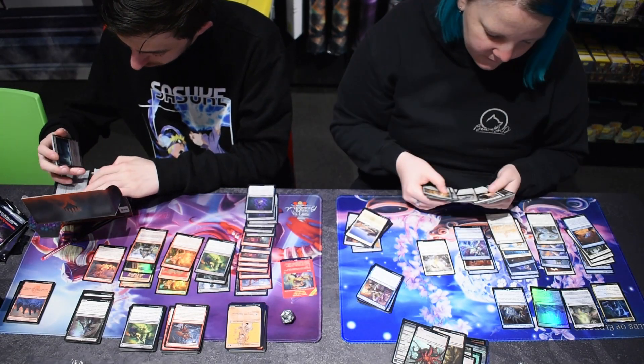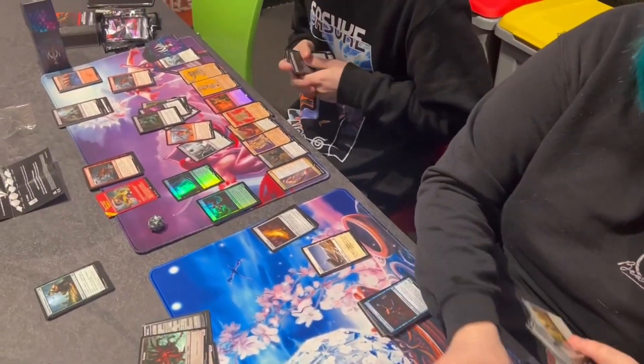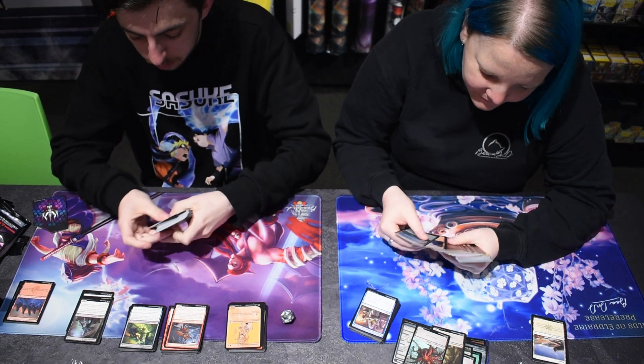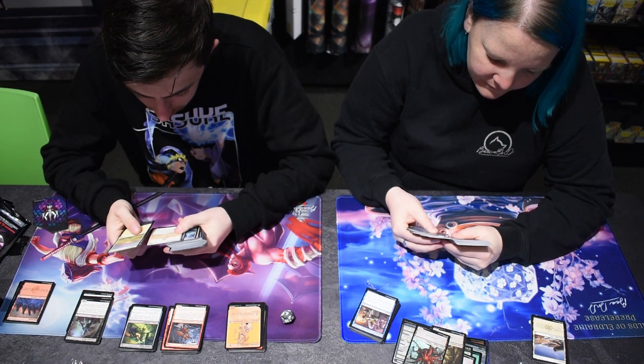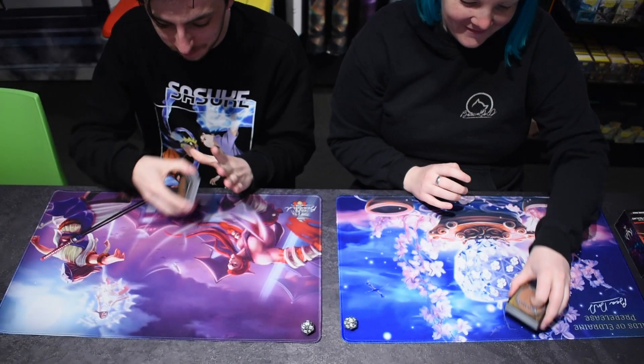Don't forget to think like a single unit as you're building your decks, and find little synergies and combos that your decks can pop off together with. And lastly, don't forget to have fun. Two-Headed Giant is a great format for teamwork, and a wonderful chance to try out something new, especially during a pre-release.